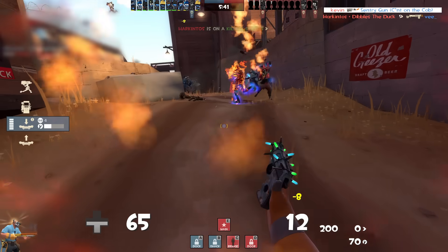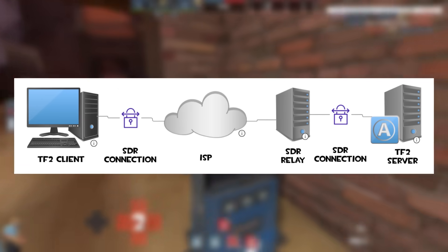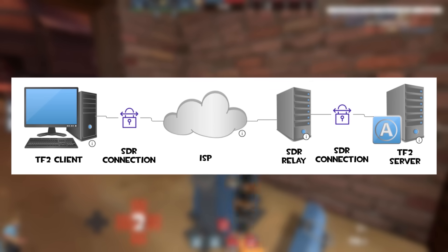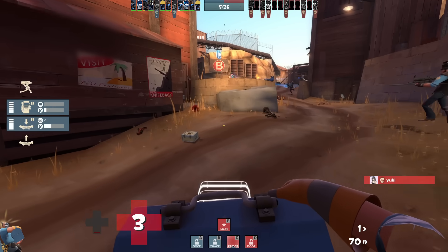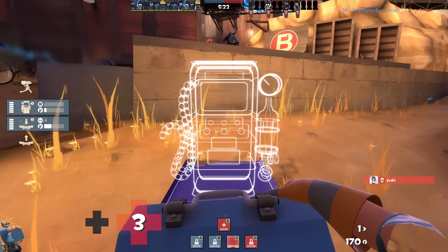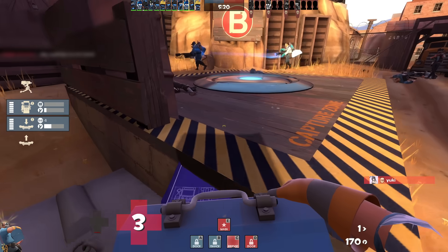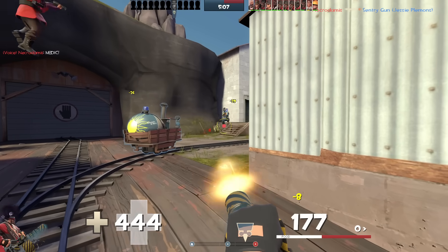If I join a game server that does use SDR, like casual mode, the packets are sent from my computer, which is connected to Valve's network, to my ISP, and then ultimately to an SDR relay instead of the server directly. Despite it looking slightly more complicated, it often leads to lower latency, as Valve's network can find a faster internal route to the game server. Again, this is another extremely simplified example. Now let's take a look at the DDoS protection.